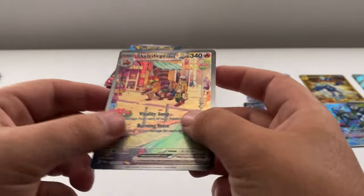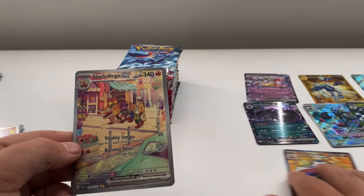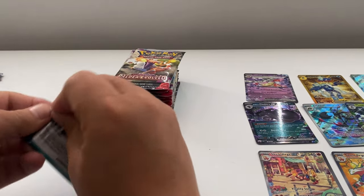That looks gorgeous — nice texture on that one. So we've pulled both Scaleridge cards today — very nice! Wonder if we can pull another special illustration — I doubt it, but you never know.